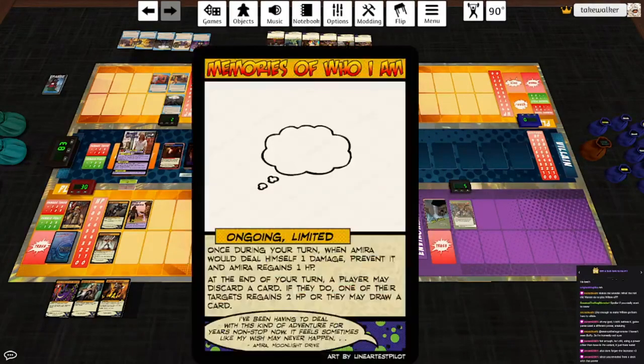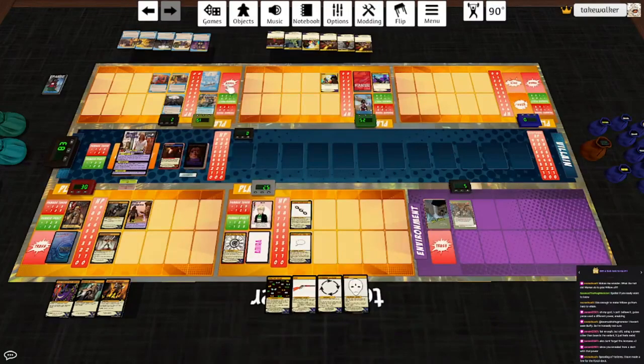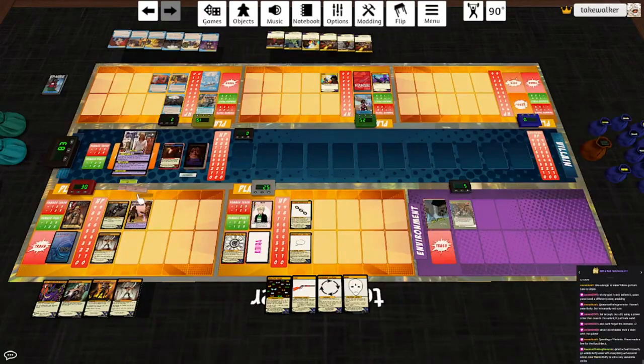I will play Memories of Who I Am: once during your turn, when Amira would deal himself one damage, prevent it and Amira regains a hit point. And if end of turn, a player may discard a card - if they do, one of their targets regains two HP, or they may draw a card. I forgot to have Eldritch draw his second card. Power: let's reveal Titan's top card - it's another Unbreakable. We will increase the next damage dealt to Willow by one. I can already see my mistake here: we have Titan as our damage dealer and three support heroes. Amira does almost no damage, Eldritch takes a while to get going, Parse's damage is very low.